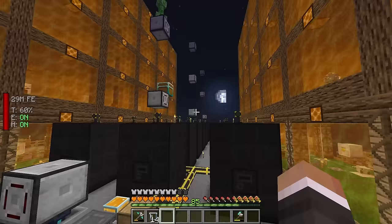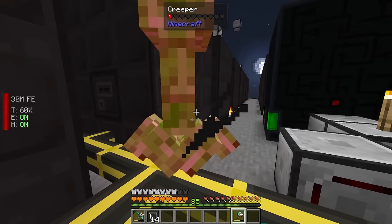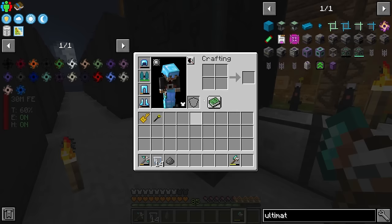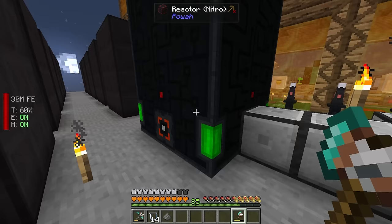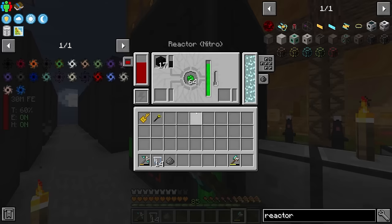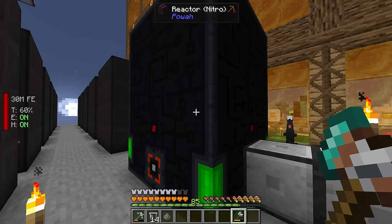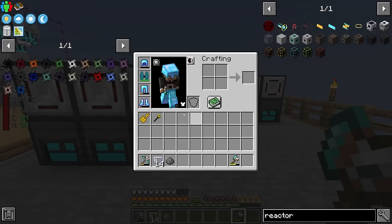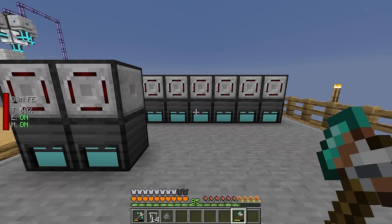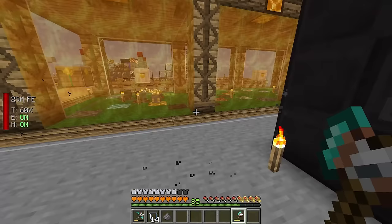Between streams I also upgraded our reactor from Niotic to Nitro — the same process as upgrading from Energized to Niotic. I crafted all 36 Nitro reactor blocks by making a bunch of Nitro crystals, which approximately doubled our power generation from about 35,000 to close to 80,000 RF/t at max speed. We needed this because each quantum compressor uses 5,000 RF/t and with 16 that's 80,000 RF/t, not including the centrifuges.